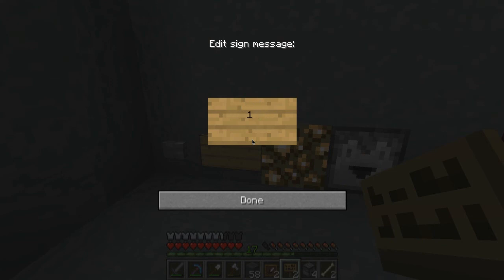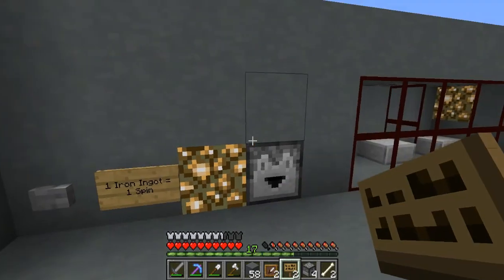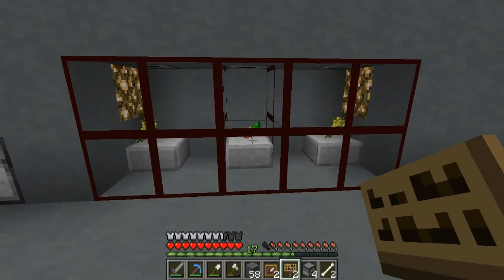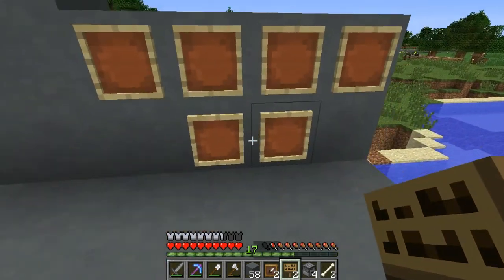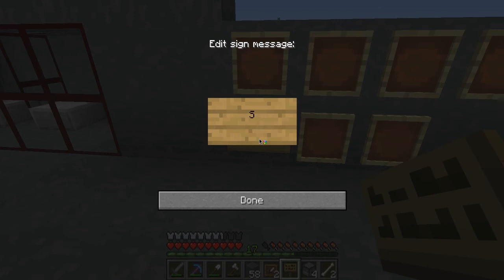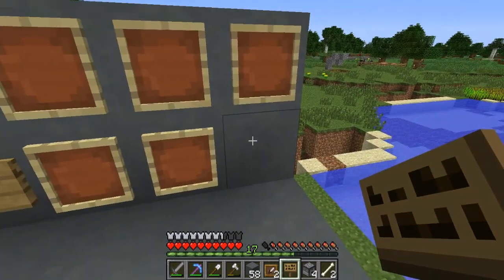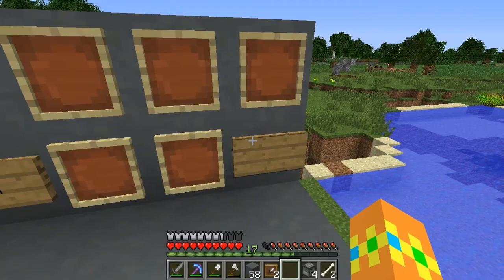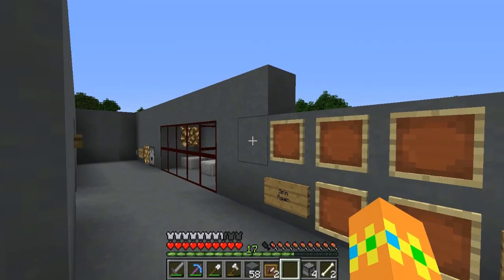One iron ingot equals one spin. You put it in, press the button, and see if you won. In this case we didn't, and we made ourselves some money. Here we write 'spin again' and here is the major prize.